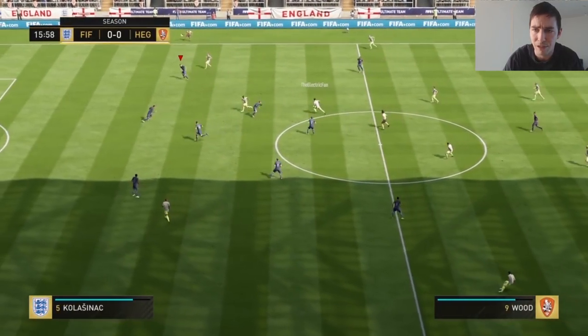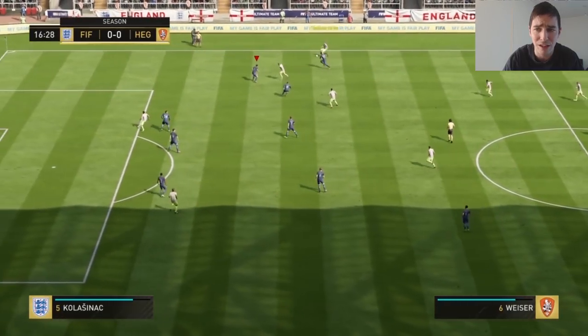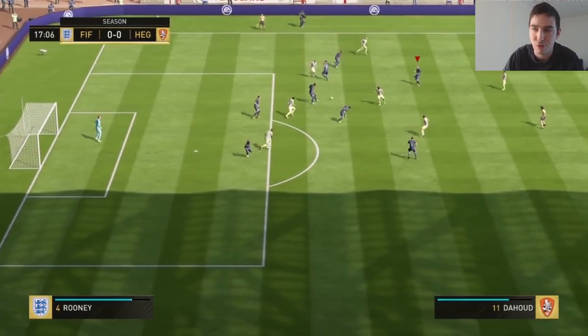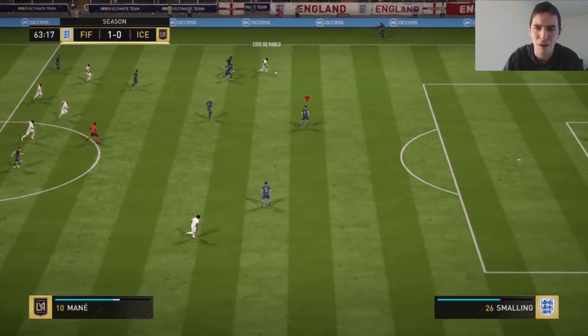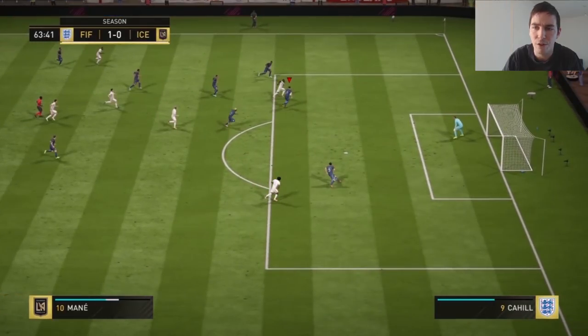I'm going to show you some clips of some normal tackles first. You can still do the normal stand tackle just by tapping it — that's what I've done over the years. Just tap the stand tackle button when you're close. That's an interception. You can still do that. You can even tackle them by just walking into them. I think I do it with KO here, with Sadio Mane — just walking into them.